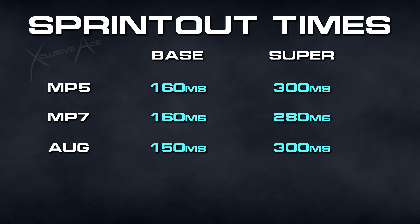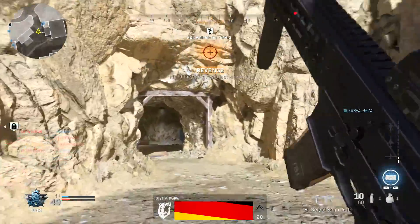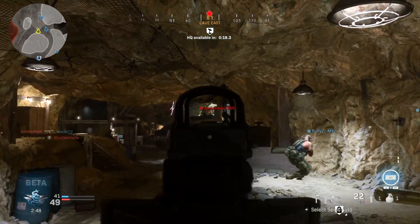The super sprint out times for those SMGs are 300 milliseconds, 280 milliseconds, and 300 milliseconds respectively. Comparing that to Black Ops 4, SMG sprint out times ranged from 200 up to 275 milliseconds, averaging around 200 to 250 milliseconds. This means once again in Modern Warfare our base sprint out times are actually noticeably better than they were in Black Ops 4, though super sprinting does punish you more.